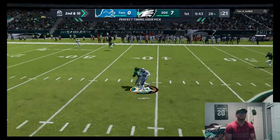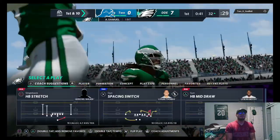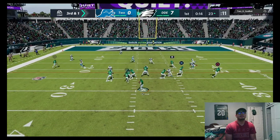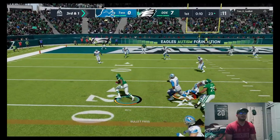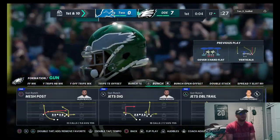Opponent's pass is easily intercepted - Sanchez got destroyed right there. We play some good man defense. Quick play - Shady's wide open with a nice spin move and jukes. That was pretty nice.